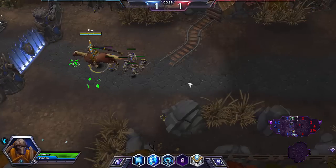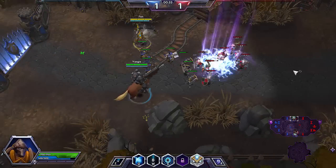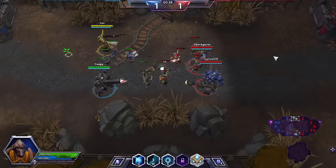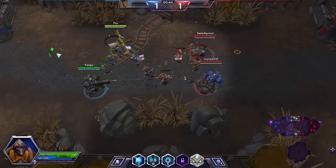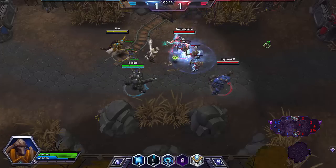As far as the Haunted Mines matchup goes, normally in competitive games you'll have a 4-1 formation where you'll have four people in the lane your golem is in, pushing as hard as they can, and one person soaking experience in the secondary lane.